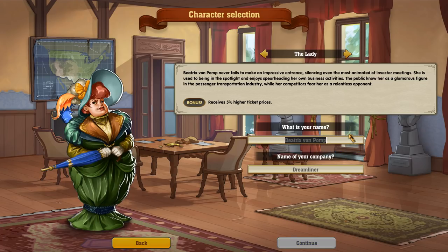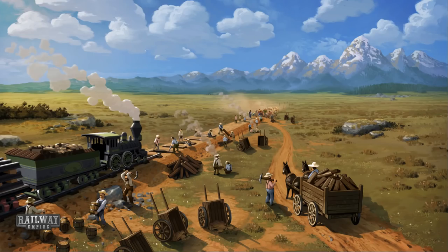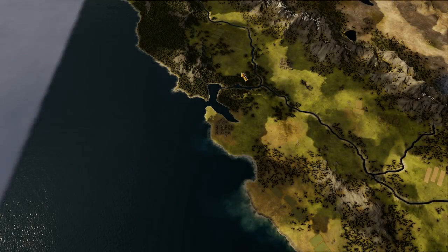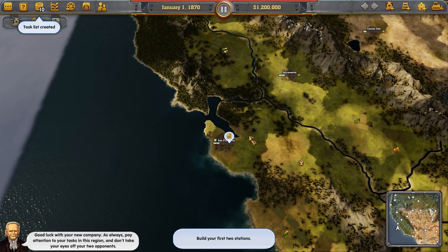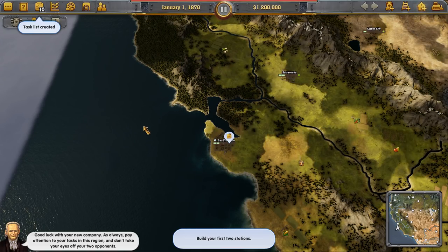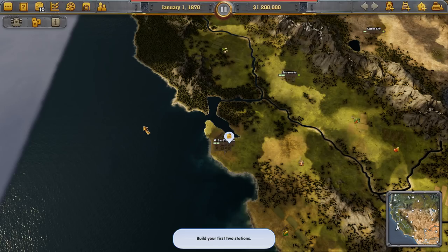My name is not Beatrix Von Pomp — my name is Nook Von Pomp. And my company is not the Dreamliner, it is the Nookliner. Starting in San Francisco, we're going to work our way around and hopefully build ourselves some sort of an empire. Please pay attention to your tasks in this region and don't take your eyes off your two opponents.